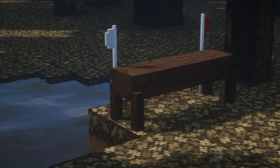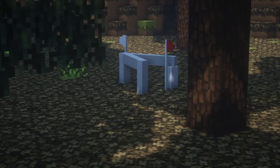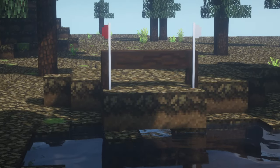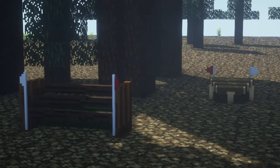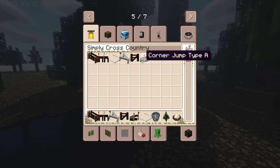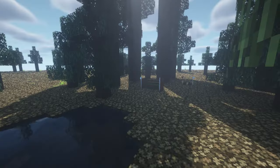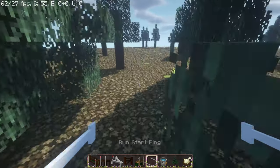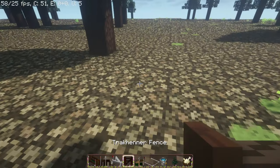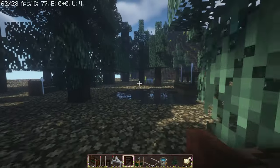Another mod if you want jumps is called Simply Cross Country — I think it's on Planet Minecraft, and everything will be linked below. It adds a few cross-country jumps: a ditch fence, an oxer, and corner jumps, which is really nice. The person who made this also has a few other horse-related mods. They really do make all the difference — they're pretty well made and they look really cute once you set them up.